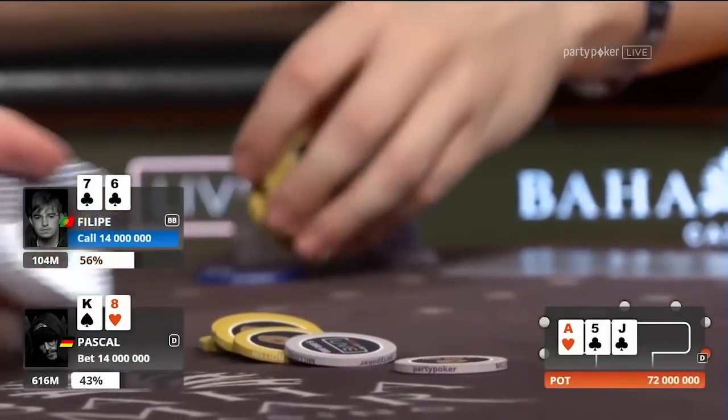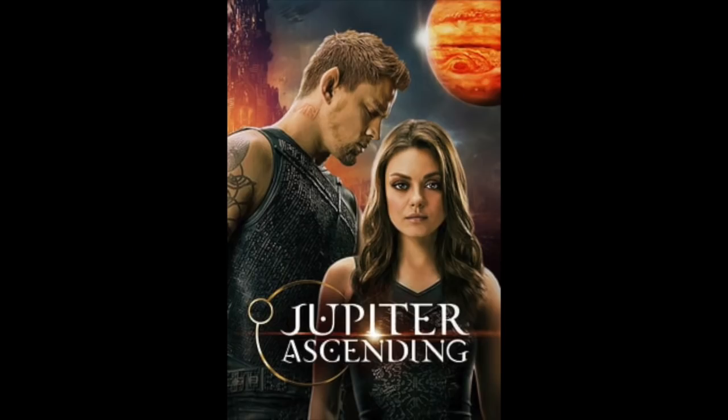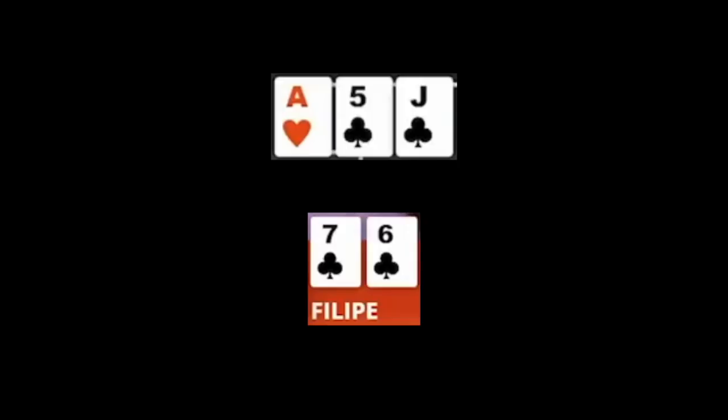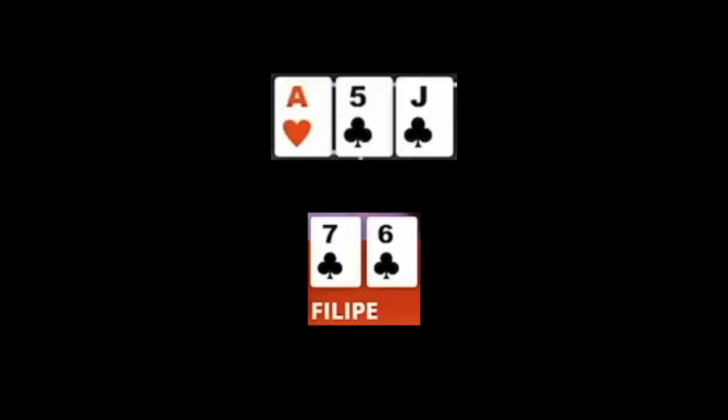Let's talk about the pros and cons of check-raising this flop for Philippe, starting with the cons since he did call. The biggest con is that the story is bad — Philippe doesn't really have many big hands here. He's going to shove ace-jack pre-flop almost certainly, probably shoving ace-five pre-flop too. That leaves him with mostly flush draws as his check-shoves, and maybe some jack-five suited. He might have some aces he doesn't raise pre-flop with given 16 blinds, and he'd defend with an ace once in a while to protect his calling range.